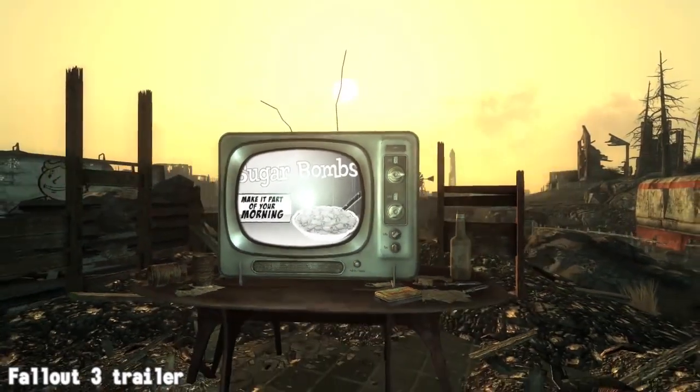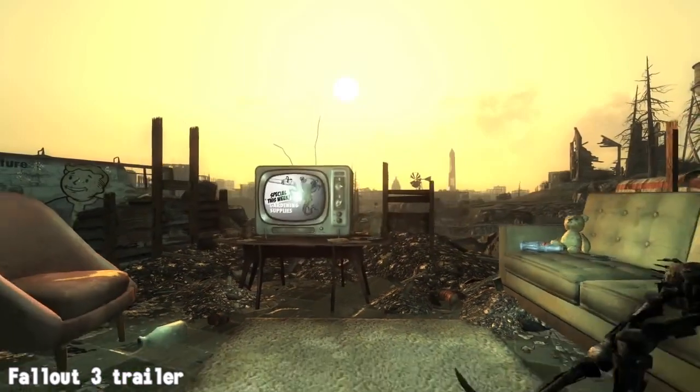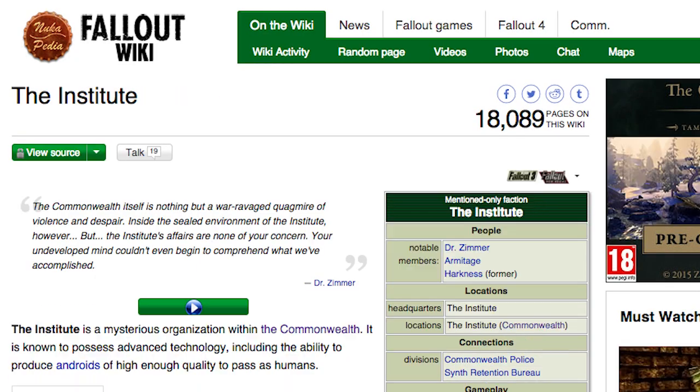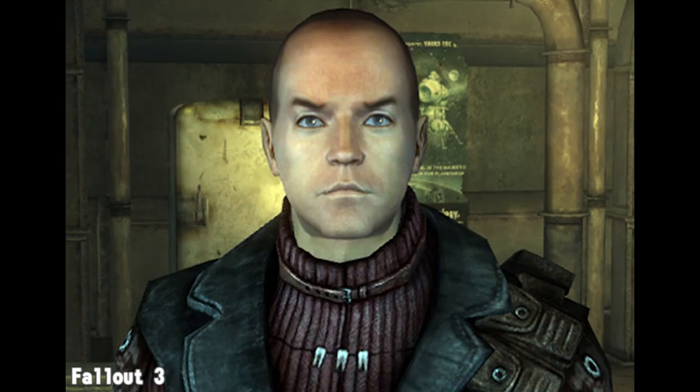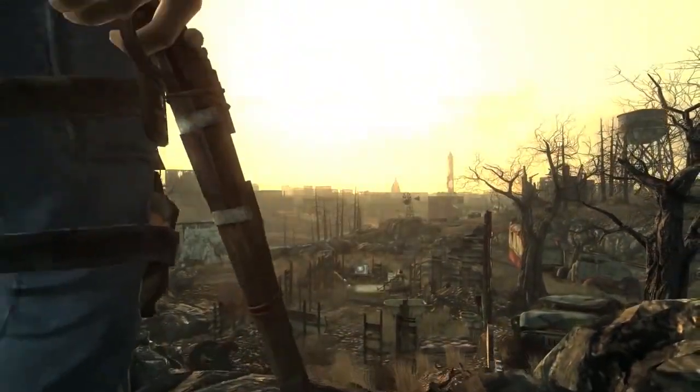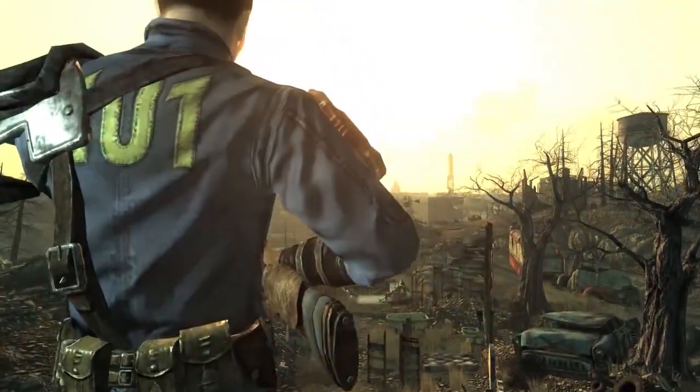Previous games in the series have told us a bit about Boston in the world of Fallout. The area previously known as Massachusetts is now known as the Commonwealth, and contains The Institute — formerly the Massachusetts Institute of Technology — a high-tech organization capable of producing human-like androids. So look forward to that, Blade Runner fans. Wait, I've got it: everyone in Vault 111 is an android but doesn't know it. Nailed it.